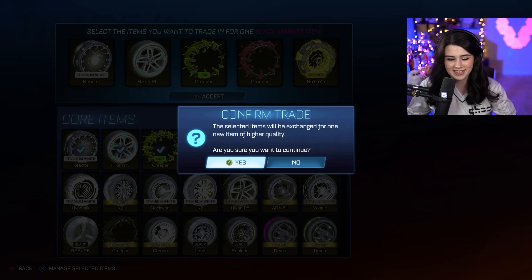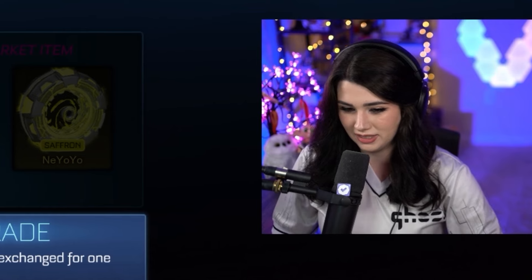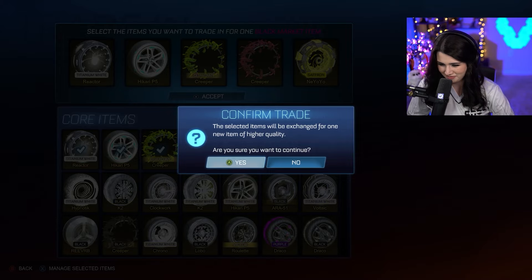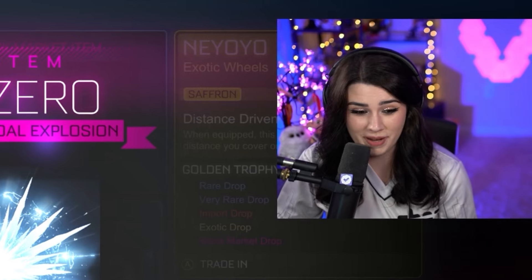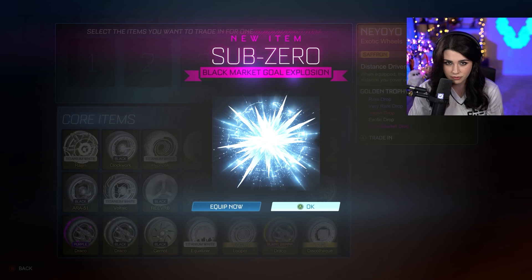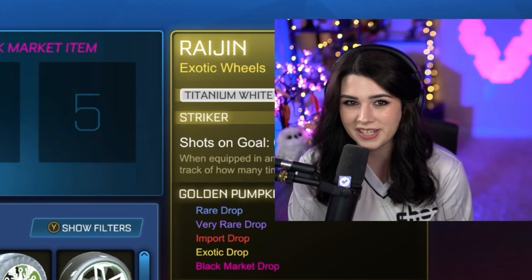Moment of truth — the highest quality item in the entire video. I'm hoping for painted for sure. We are trading up not one, not two, but three painted exotics in this trade-up, so we're definitely hoping for painted for the black market. Three, two, one — Sub Zero. No! That is so sad. I was really hoping for painted. That is one of the black markets possible to have a paint attached to it — there are a small handful of black markets that can't be painted — but this was one that could have been. That is so sad.